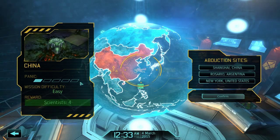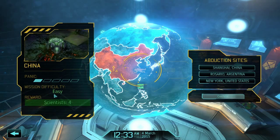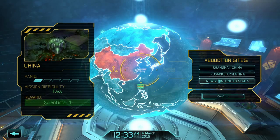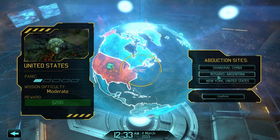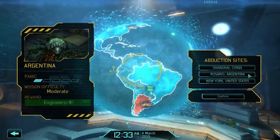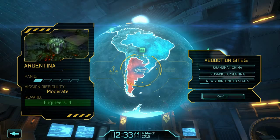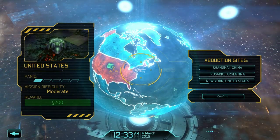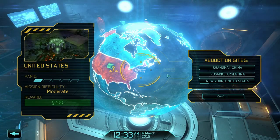It's about the mission — the level of panic, how difficult the mission is, and what the rewards will be. At the moment we really need money or engineers. The engineers are in Argentina, so we're not too bothered about doing that. The United States would be the best for us with $200.